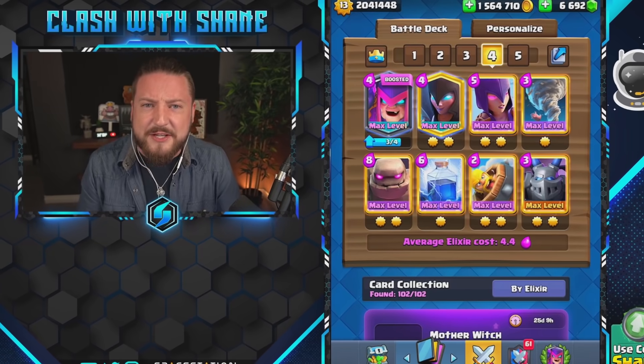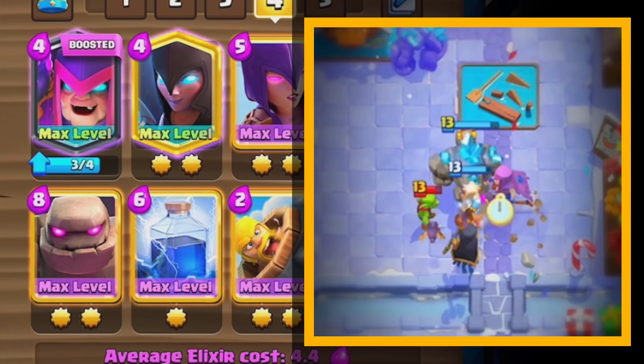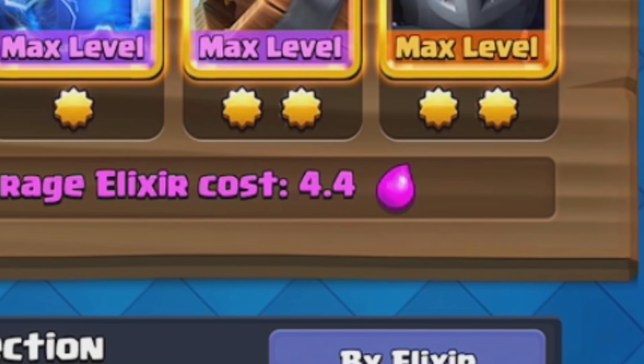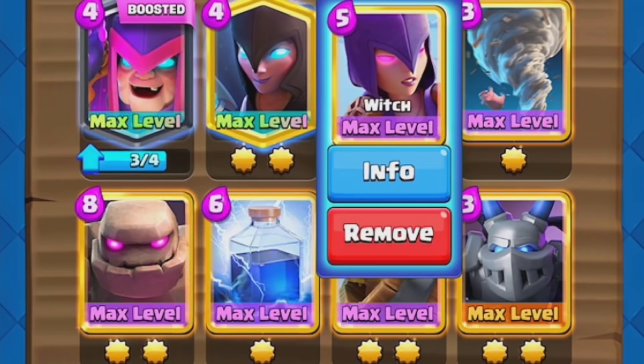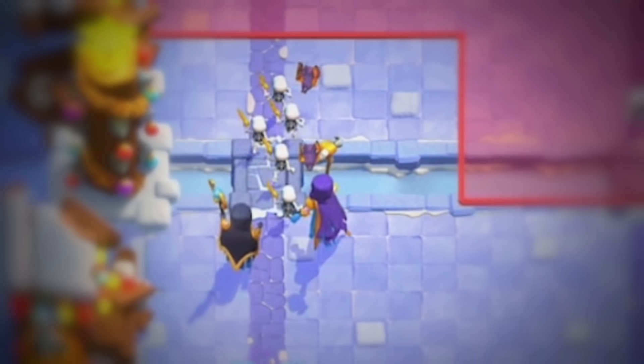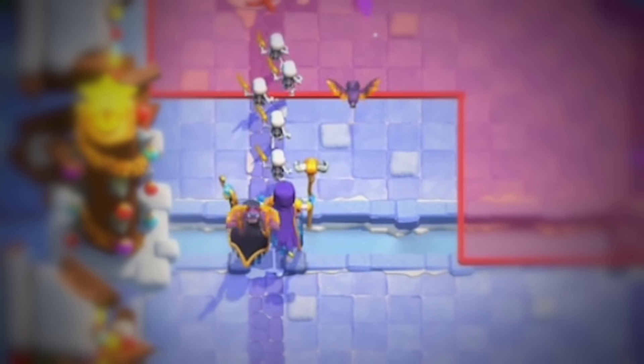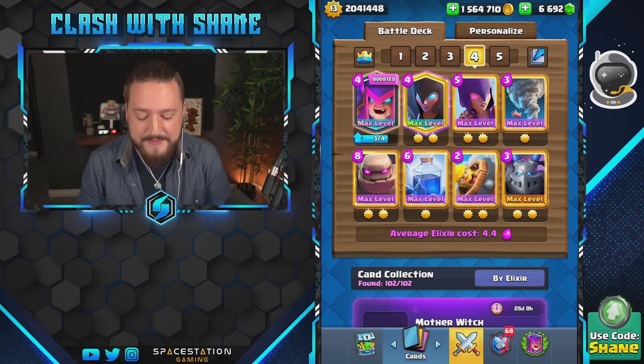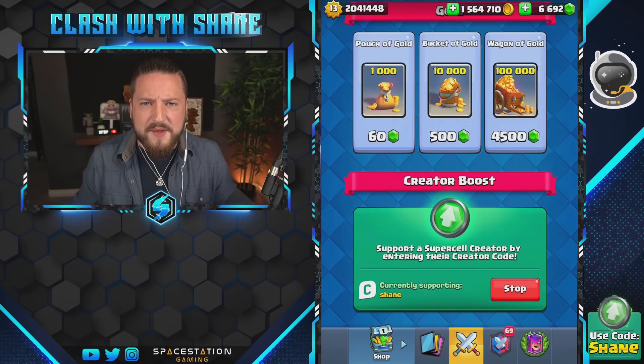Hey guys, welcome back to another Clash Royale video. Today we're playing around with an absolutely absurd triple witch beatdown strategy. Right here is a whopping 4.4 elixir golem witch trifecta beatdown — whatever you want to call it, it is absolutely absurd. You have so many spam units spawning out with the bats, the skeletons, and the cursed pigs, plus spells to support your push.